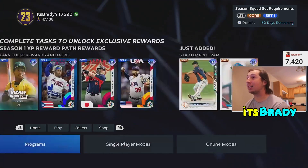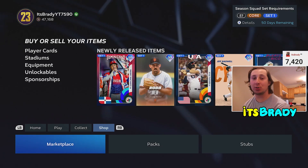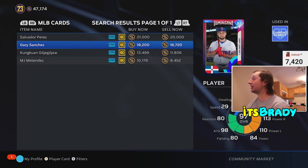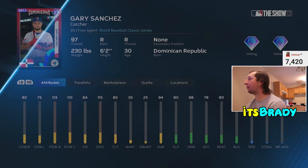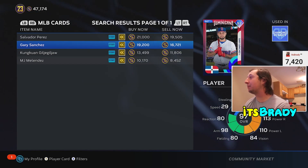At the number 10 spot, for roughly around 15k, we have Gary Sanchez. This card might not jump out at you, but when you understand how good Gary Sanchez's swing is, you'll see this card is pretty gross — 113, 110 pop on both sides. He has a really amazing swing and 80 contact on both sides. Once you get him paralleled up it's not bad; his clutch is at 85 too. He's not perfect but he's a really good budget beast available for about 16,700 stubs.